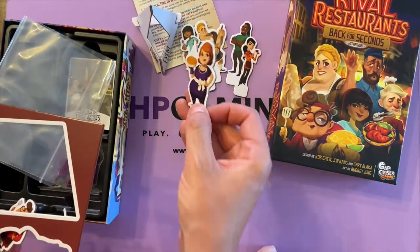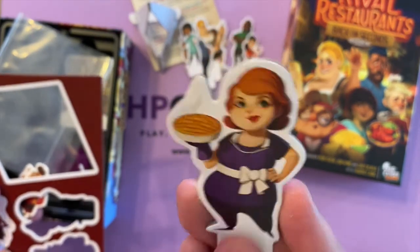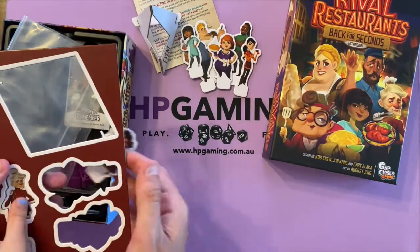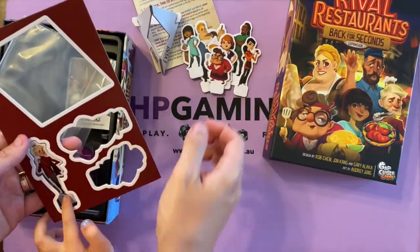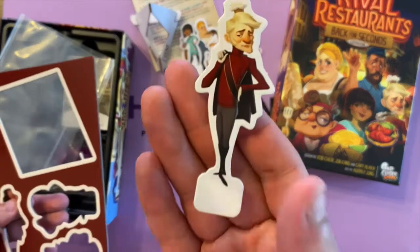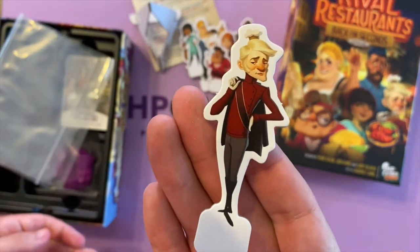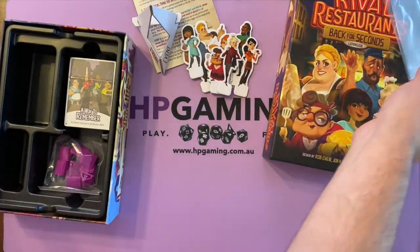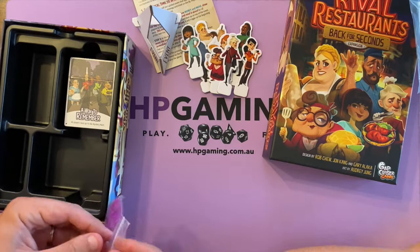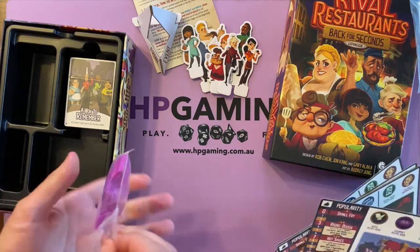This is a small box expansion which adds new chefs, new recipes, new action cards to mess with your fellow chefs, and ways to amass your points to become the winner faster. First to 20 points wins. There are action cards, extra chefs, extra restaurants, and extra cuisines to cook with.